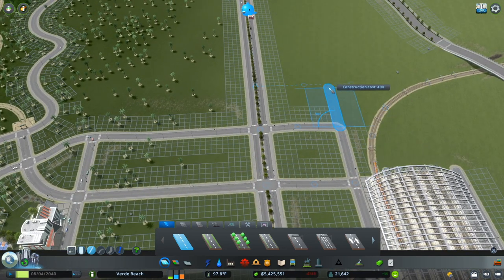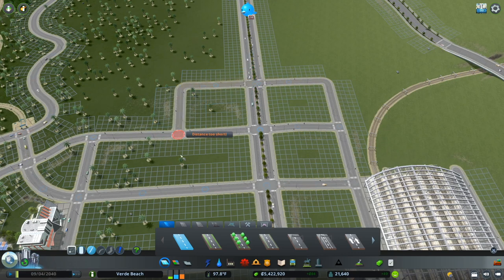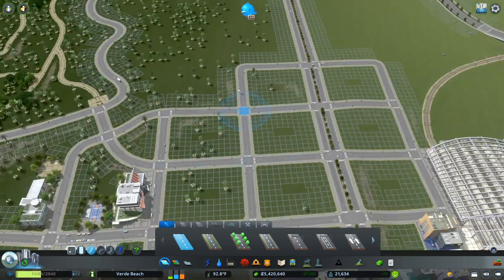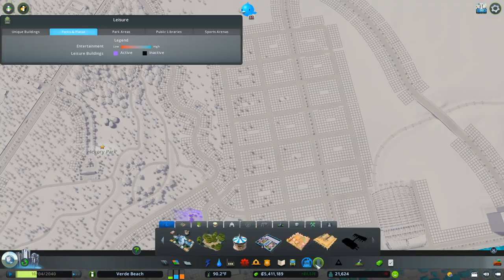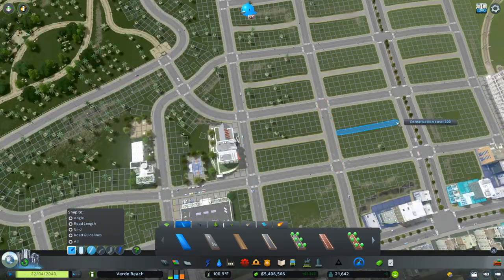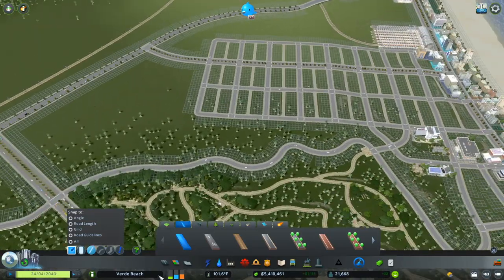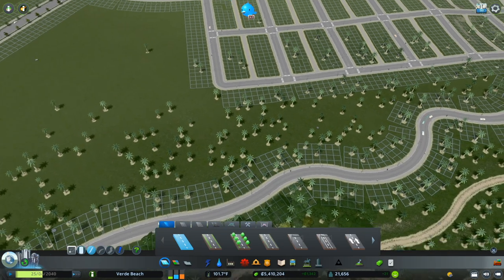Either way, I'm going to continue the grid and build this out just a little ways and keep things going. Now we have a little grid built; I'm going to connect this over to Green Away and keep things moving in that direction.